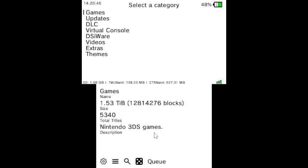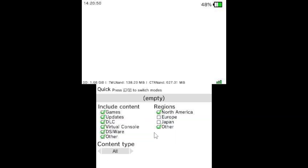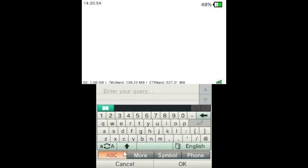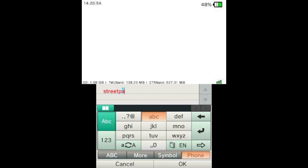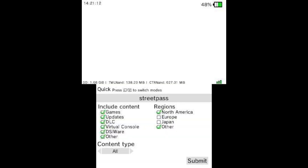You're gonna want to, at the bottom, hit the search, hit normal search, and then you're gonna want to hit empty right here. Now you're gonna want to type in StreetPass, just like this. And you're gonna want to select your region and click empty.